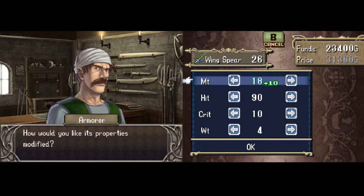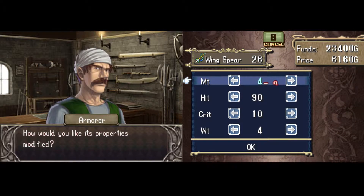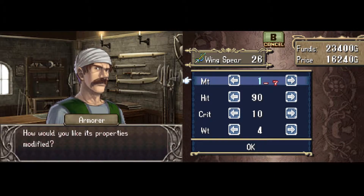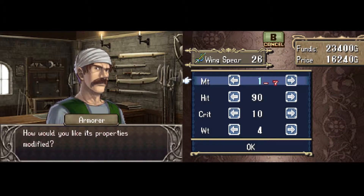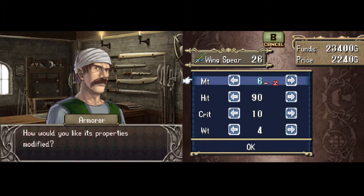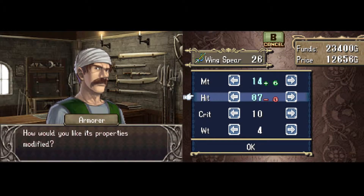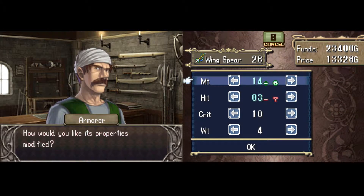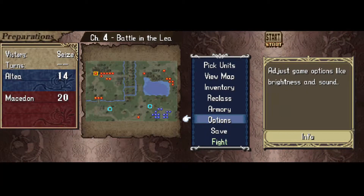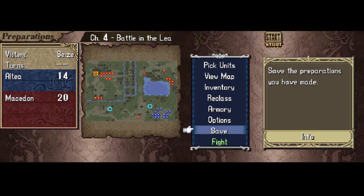We'll save our gold for this chapter. Weirdly enough, you can actually decrease weapon stats — it still costs money, I think it's less, I'm not really sure. This is really bizarre to me. First of all, why would you ever want to decrease a weapon's stats? And second of all, why does it cost you more to do that when you're making the weapon less effective? You'd think if you pumped up the might and then decreased the accuracy, that would give you a discount on the improvements you made. Finally, we can access the options menu as normal and save our preparations before going into the next battle.